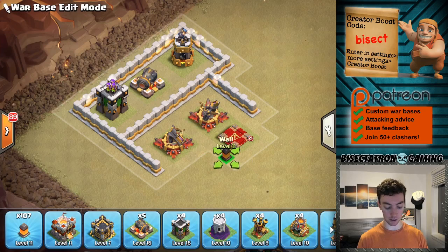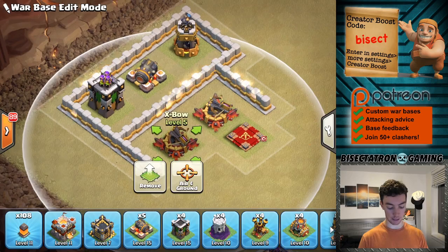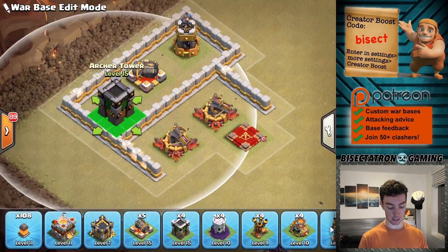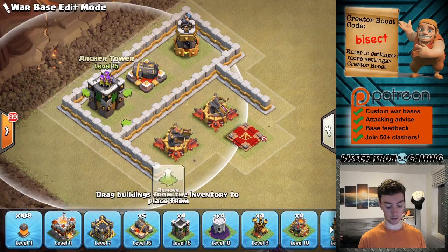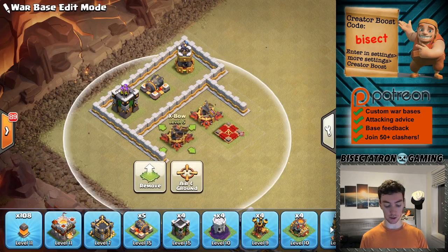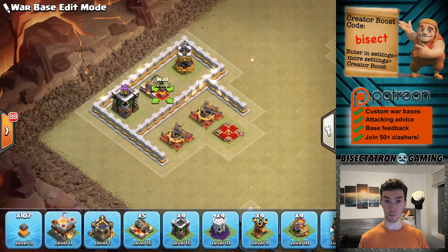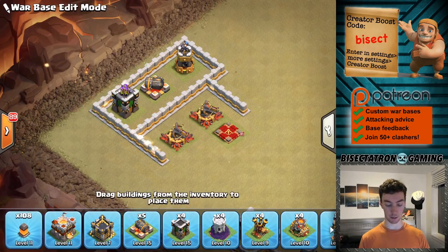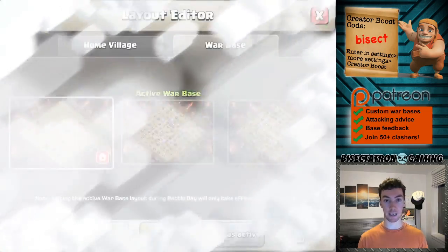...by having some tiles between the buildings in that outer layer — in this case three tiles including that wall strip — it's going to be difficult for the queen to actually target those buildings and force her to step into this compartment. Even if the wall breaker opens it up, she's more likely to go another direction because other buildings will be closer. Sometimes by setting things back a bit from that outer compartment you're actually going to have a better chance of defending an attack.